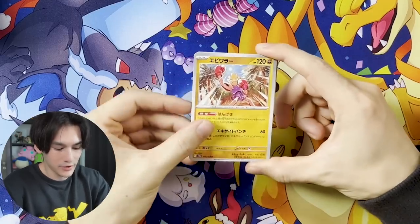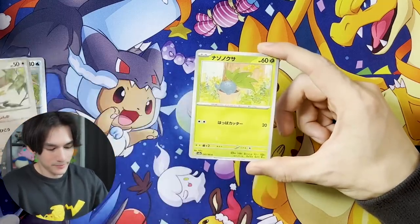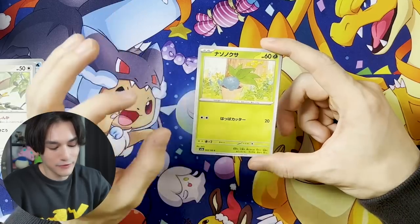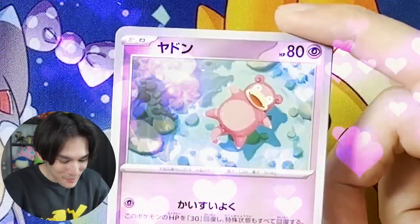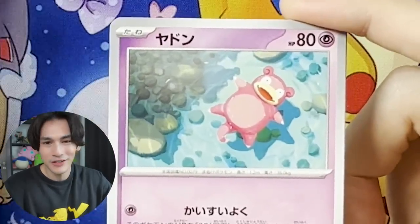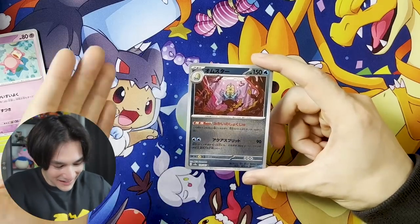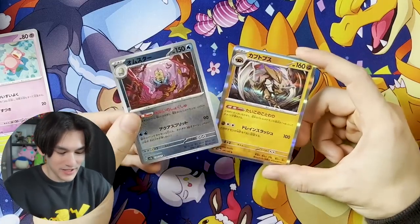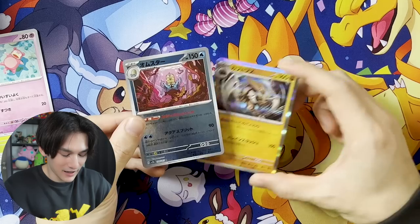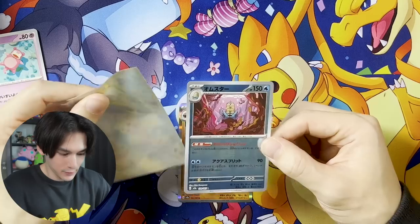Hitmonchan, Kingler — my love. Spearow, Oddish — I would honestly frame this and put it on my wall, it's really nice art. Look at that Slowpoke — look at his little face, he's smiling, floating in the water, having a great time. And the last card — I'll be honest, I love the art but this Pokémon will never not be creepy, I think it's the eyes and the mouth. Oh that's kind of cool — we got an Omanyte and Kabutops in the same pack. Our lord and savior Helix fossil — still looking creepy as hell.